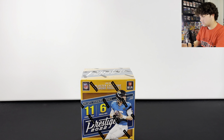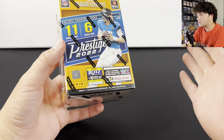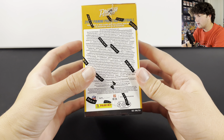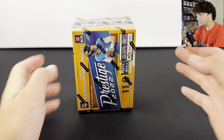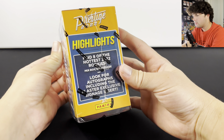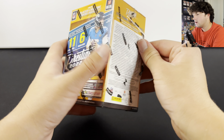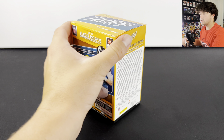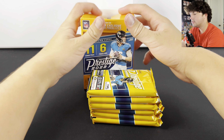Alright, he got the blaster. Let me change the camera angle so you guys can see that a little better. So here we go, we have a 2022 Prestige football blaster box — you get six packs, 11 cards. There's some pretty cool stuff you can pull in here; there's the passport autos, those are going to be on-card, really cool. I've pulled a Drake London one out of these. You usually pull at least one numbered card from these boxes. It says look for blaster exclusive diamond parallels.